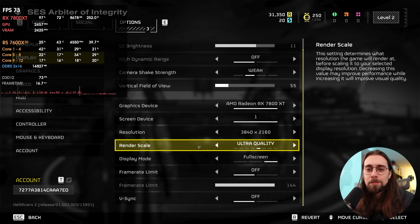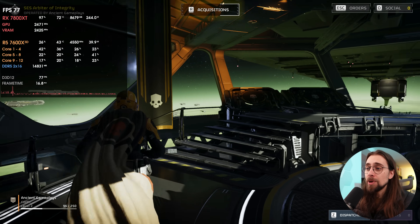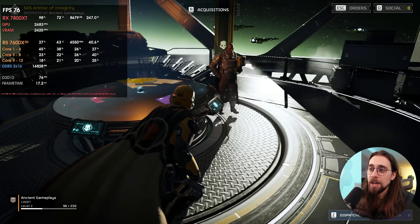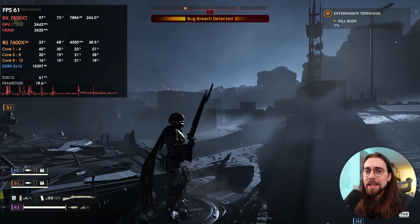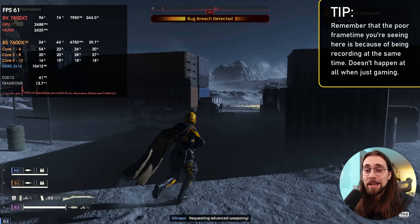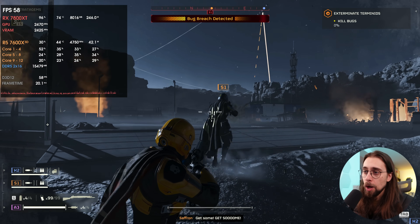Now we're running Helldivers 2 — one of those games that still doesn't have support for frame generation. We're running at 4K ultra quality mode, hovering around 70-80 FPS in the ship. As soon as we go to the terrain it gets much worse. Here we are now in the terrain — remember the messy frame timeline is because of OBS recording — getting 50-something FPS, around 60.